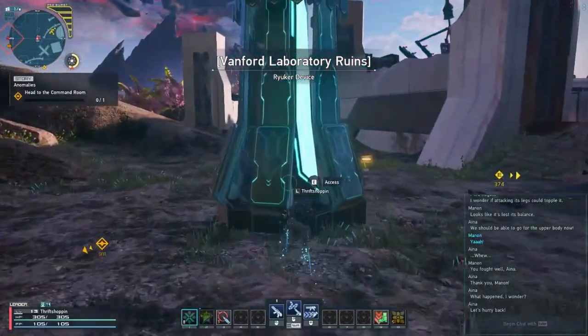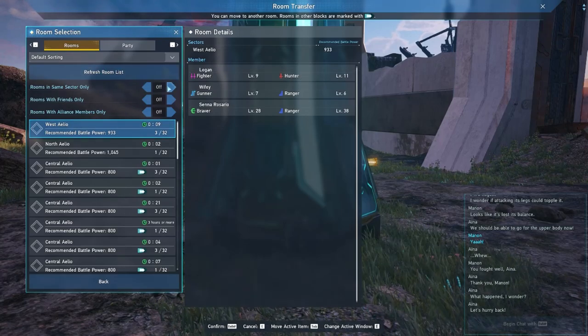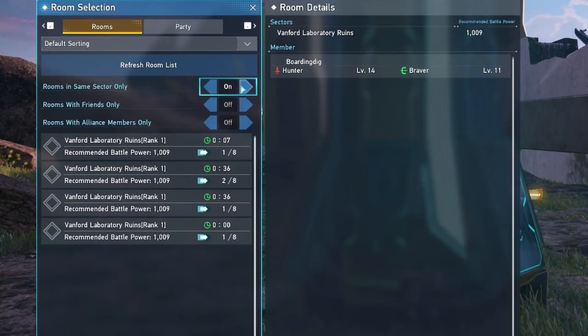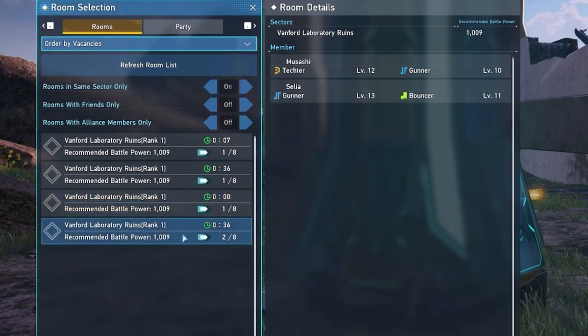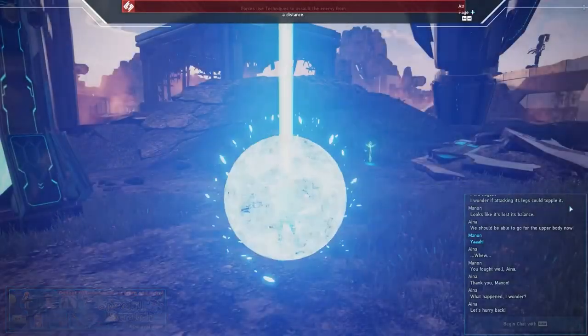While you're at that Ryuker, let me show you how room transferring works for finding more populated rooms. Essentially, you'll be restricting the search function to only look for rooms in the same sector. This will filter to only rooms currently active in Vanford Labs. Next, you can click on the drop-down menu and select Order by Vacancies. This is going to order all the rooms from least populated to most populated, with the most populated rooms at the bottom. Simply look for the most populated room you can enter for a better training experience.